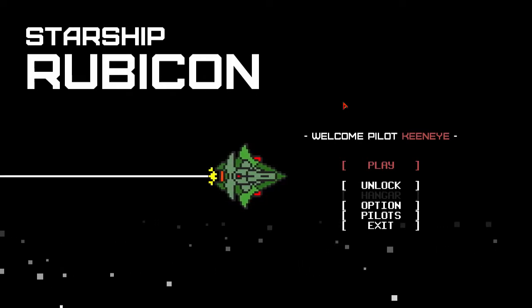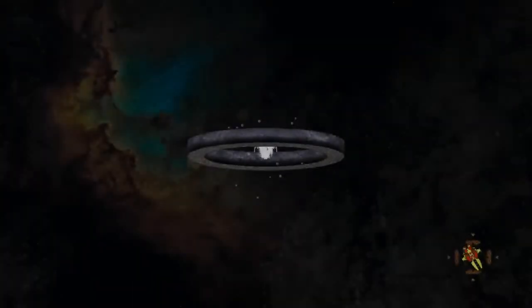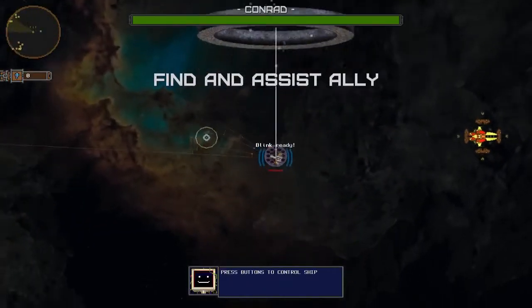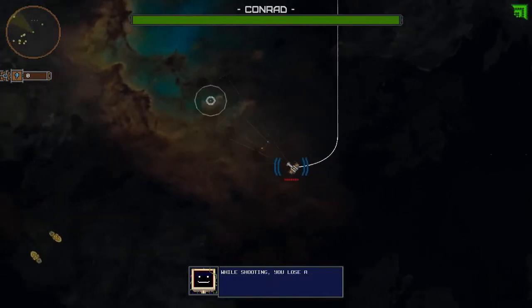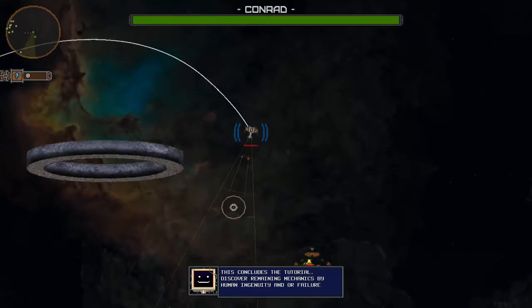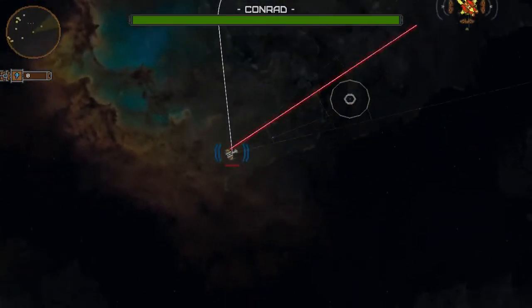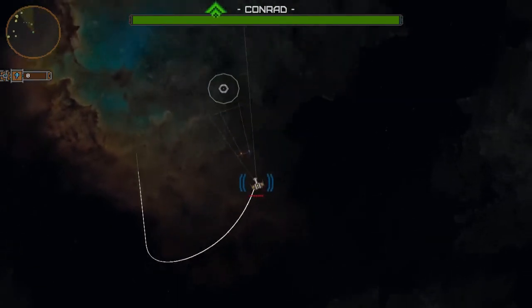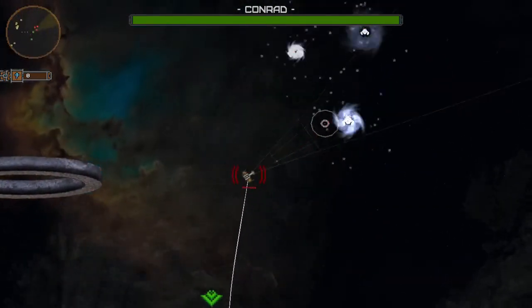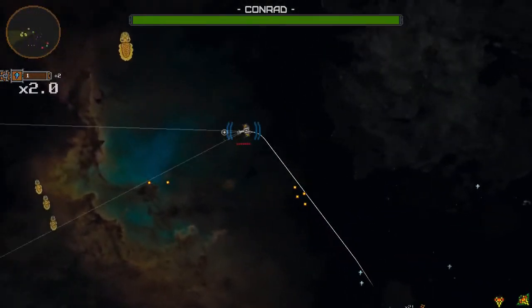It's a lot like FTL and Asteroids busted into one game. So you remember Asteroids — you're going through controlling a little ship. You can control it with much more ease than Asteroids. Asteroids have the four directions and angles you can go, but with this you control your ship with the right mouse button and fire with the left.